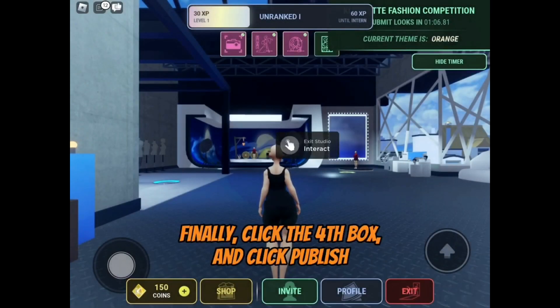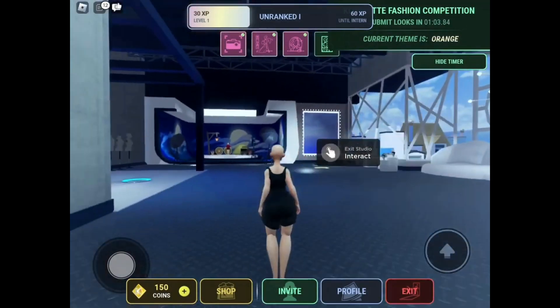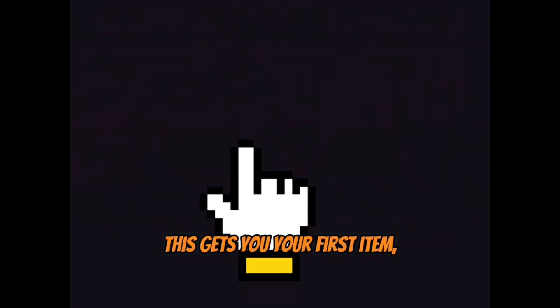Finally, click the fourth box and click publish. This gets you your first item.